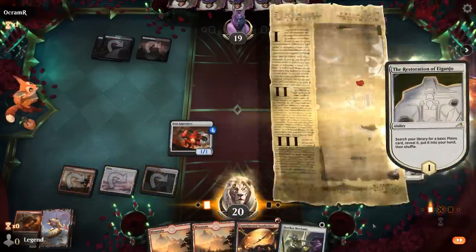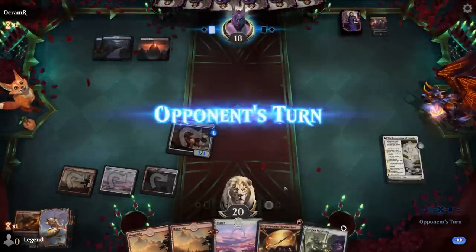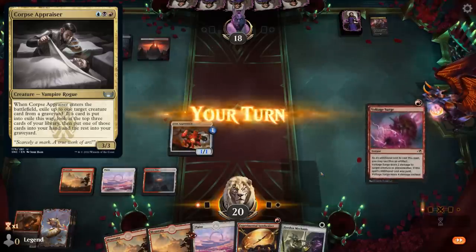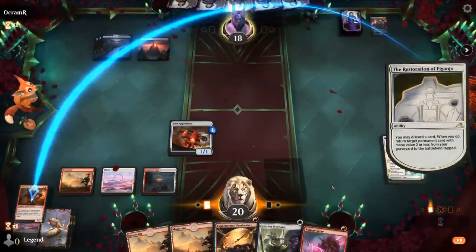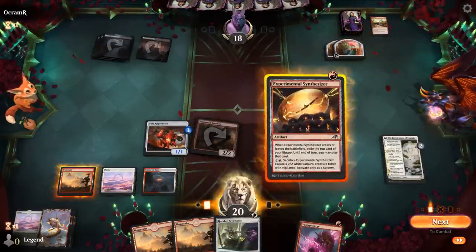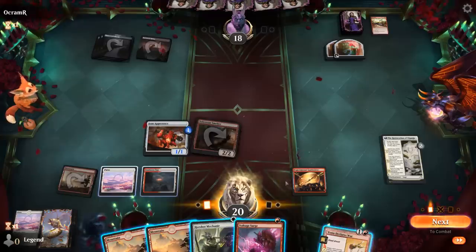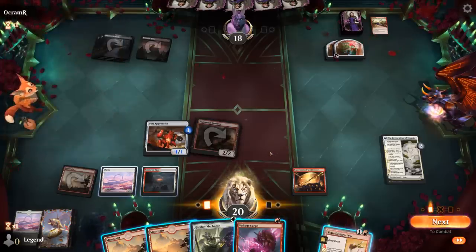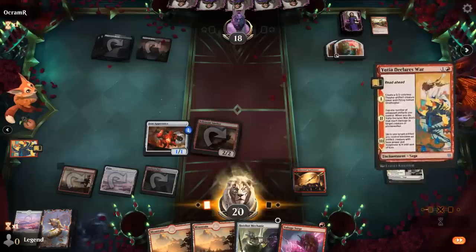We play another creature and hit for one. We hope there's no Corpse Appraiser to exile the Smelter from our graveyard — that works. We get back our Smelter. They could have another removal spell before we get to combat. They go for Big Score first. Synthesizer — see what we exile. Declares War is not bad. We do have to watch out for Meat Hook Massacre here, so that's a reason not to overextend. Probably go for Declares War, start on Chapter 1, and then sacrifice Ornithopter to Smelter and hit for 4.